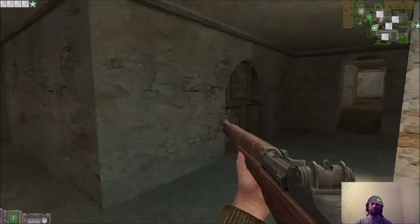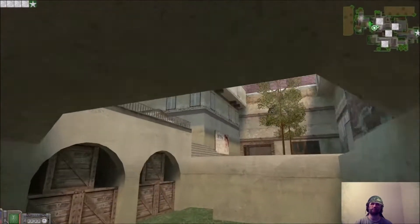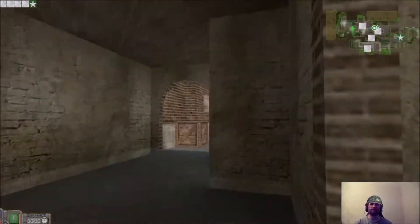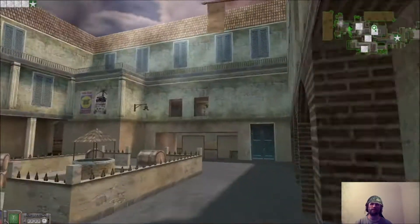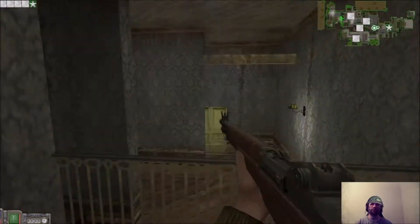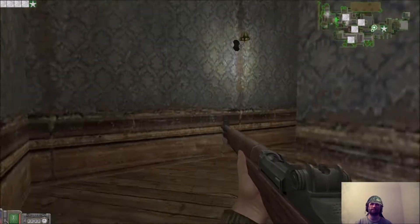This area down here is called Bat Cave — this whole area here. This leads back up to the Allies 1. If you come this way to get the double cap, this is called Connector. And these are double windows, or blue windows, because this is called Blue Room, which leads out to the Axis first.